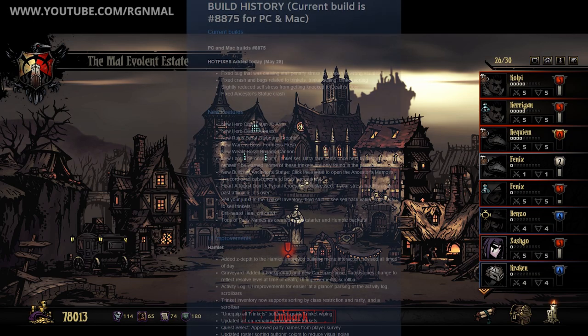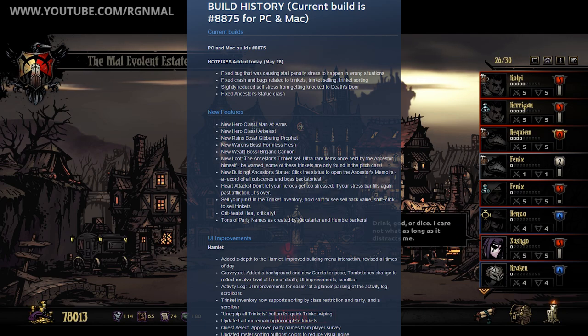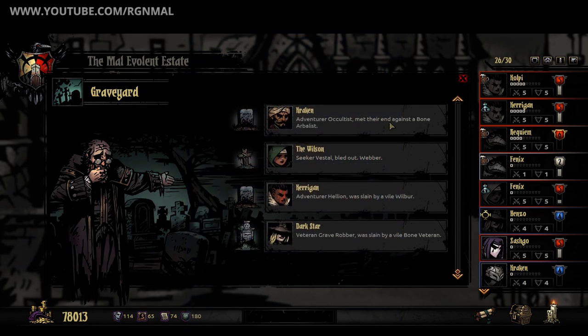It brings a wealth of quality of life improvements, new trinkets, new boss fights, tweaks, features, fixes, and most importantly, two new classes. In this video I'll go over the changes in as much detail as I'm able given the limited amount of time I've had with this version. I'm also releasing detailed overview videos of both the Arbalest and Man-at-Arms classes in their own dedicated videos, with links at the end of this video and in the description. Let's jump into the meat of this update beginning with the new small features and quality of life improvements.